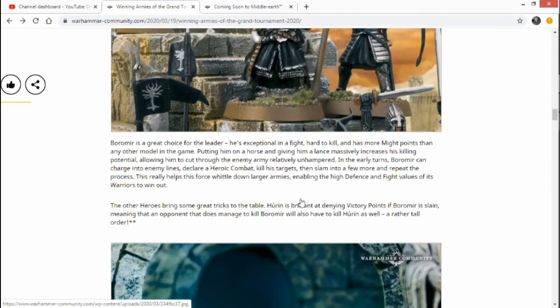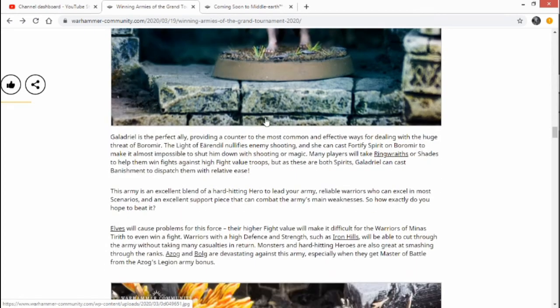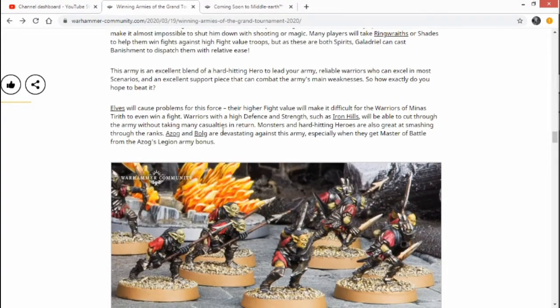All the Rangers and Guard of the Fountain Court have fight 4, so she's going for the fight 4 Shield War — which is really good. And a defense 7 when they're in Shield War, which is nuts to get through. Then Galadriel — she's just absolutely amazing, a perfect ally. Fortify Spirit on Boromir makes it impossible to shut him down with shooting or magic, and Banishment handles Rings Wraiths and Shades.